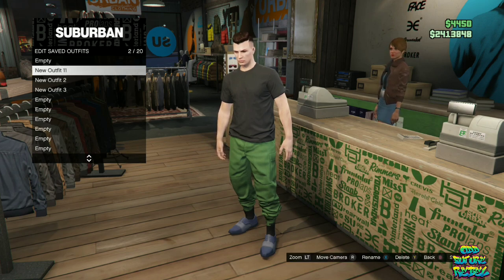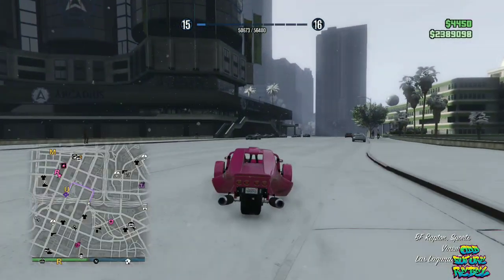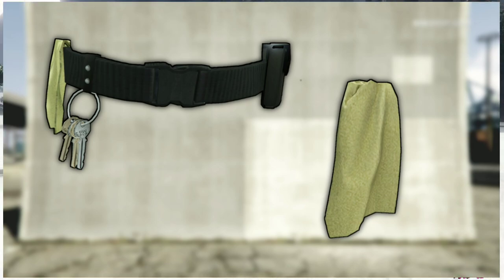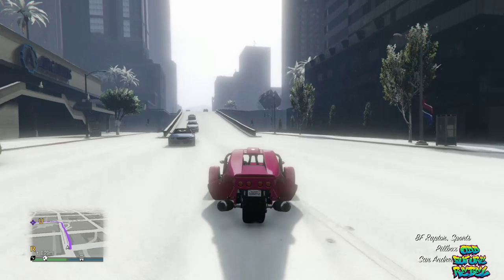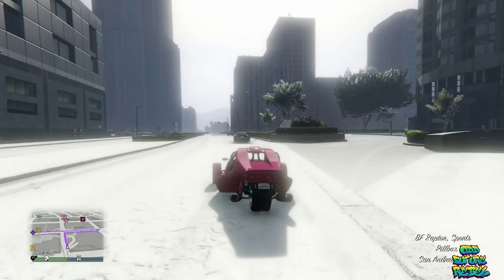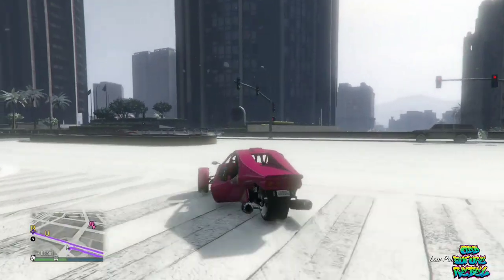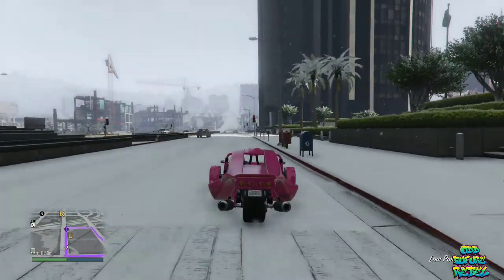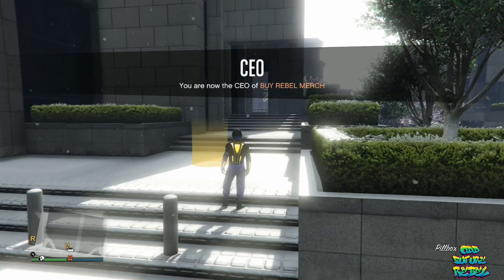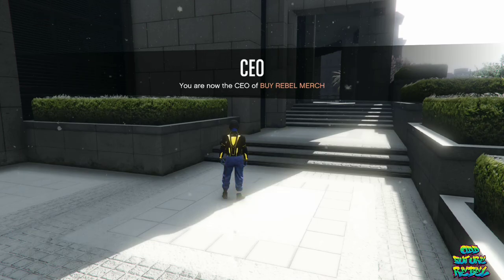Now I will be showing you how to get the maintenance gear, which comes with a belt with keys on it. Make your way over to the marker with a letter U on it. Once you're there, register as a Secure Reserve. Go over to the marker and press right on the d-pad, which should launch you into the job mission.